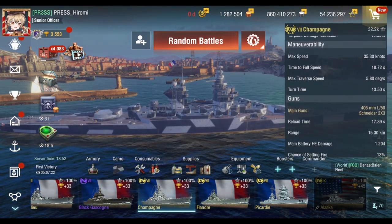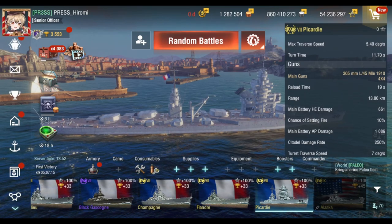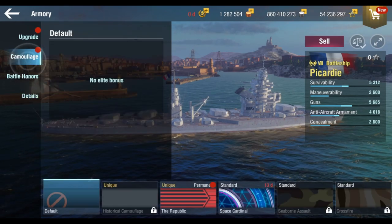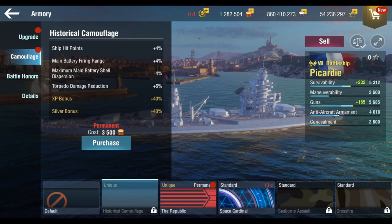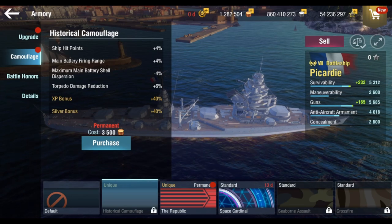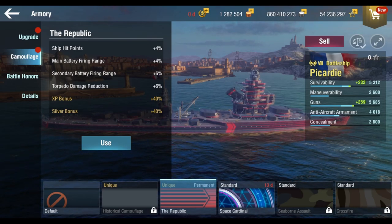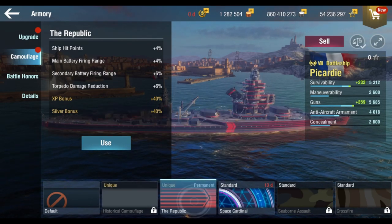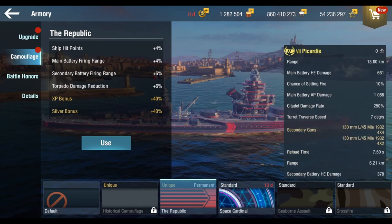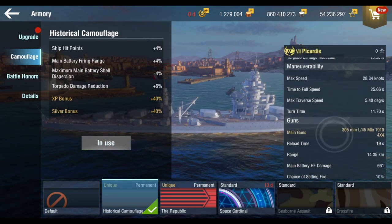Champagne is more about the 406s that deal good damage with high citadel chance. Picardy on the other hand just fires rounds and hopes they hit. It does have rapid reload to shoot even faster. For camouflage, we have the historic and the Republic options — I definitely want to go with the sword camouflage since I'll be using the main guns most of the time.